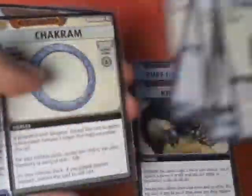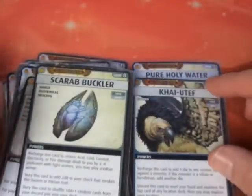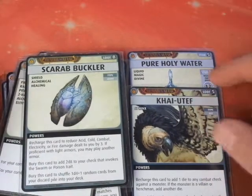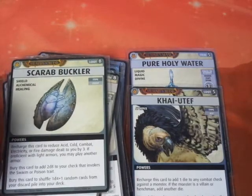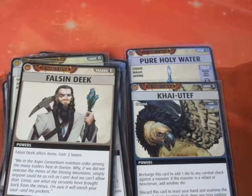Damiel doesn't actually have any level 4 or 5 items to trade to a trader right now. But we decide to go ahead and visit Falcindique the trader. We grab these two items and shuffle the item deck to see what he's offering — maybe something even better.